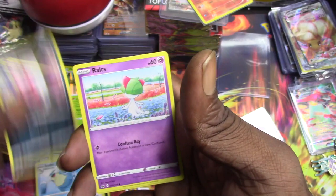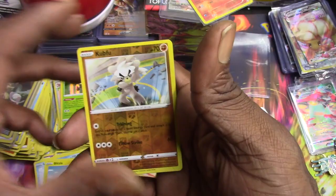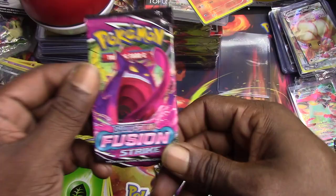Celio, Vimpire, Ralts, Bounsweet, Lapras, Blitzle, Kabu, Foo, and Scolipede non-holo rare. Fusion - maybe we'll get the Gengar.